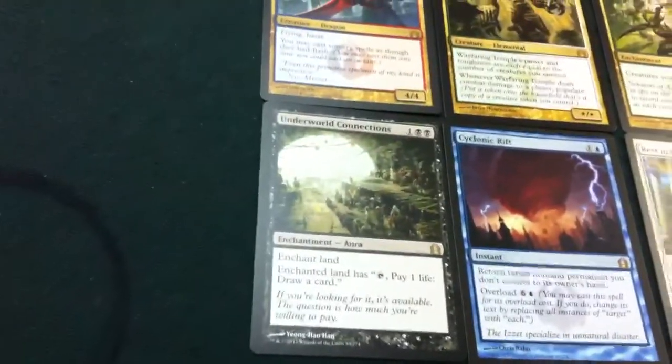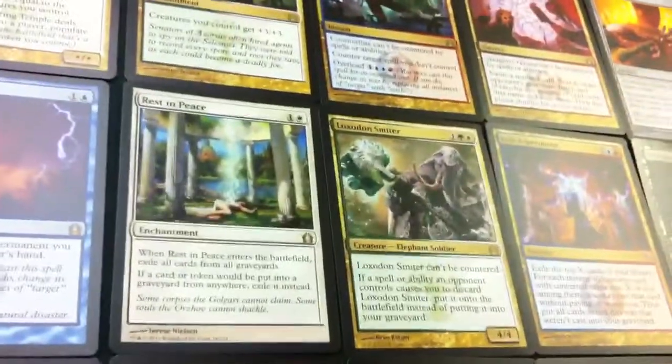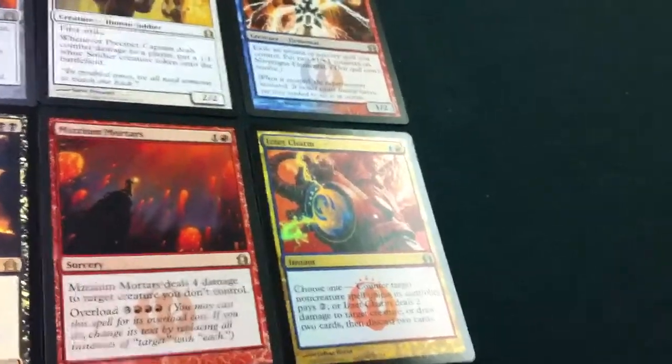On to Underworld Connections, Cyclonic Rift, Rest in Peace, Loxodon Smiter, Epic Experiment, a foil Desecration Demon, Mizzium Mortars, and a foil Izzet Charm — which surprisingly is worth $8. Pretty sweet card though.